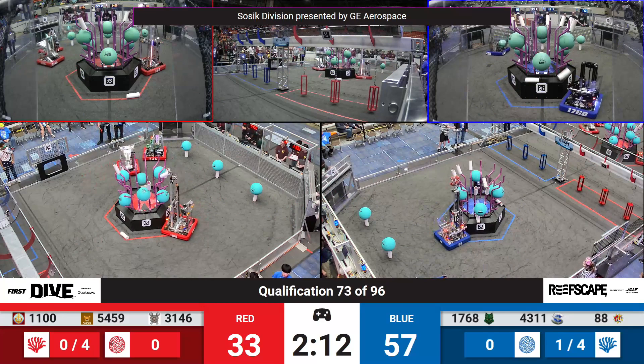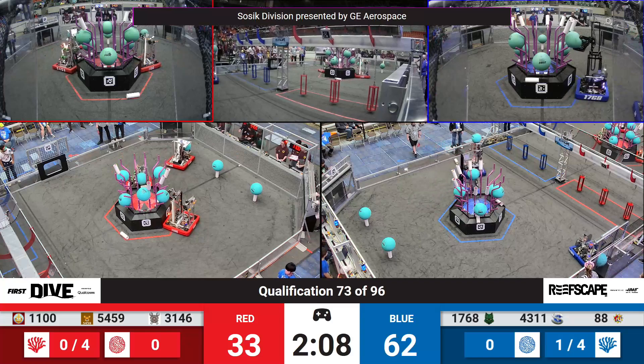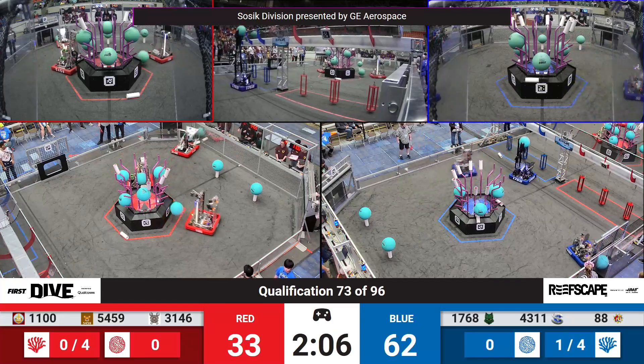That's one, two, three, four, five, six potentially here for the Blue Alliance — a lot for the blue side of the field. 62 to 33.